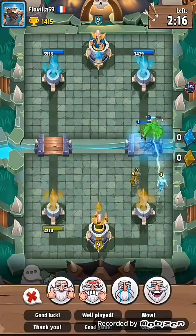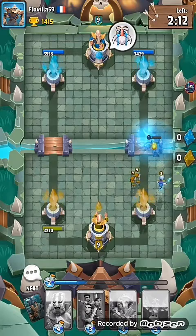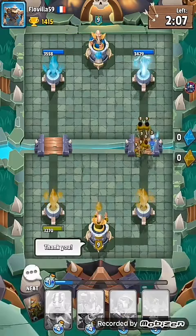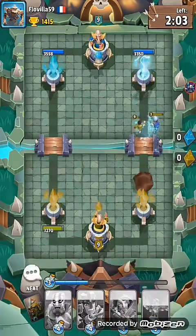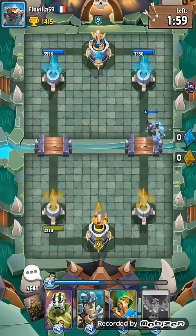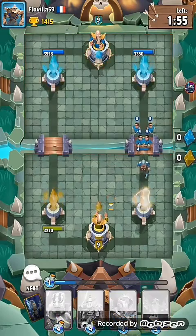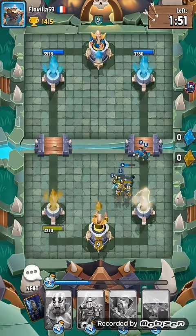He certainly likes using his emojis. We're just using our Freeze Potion, although it's a quite good effect. He's managed to defend this tower quite well. We'll just keep proceeding on and moving up from the back.